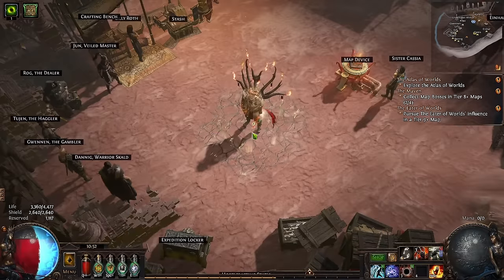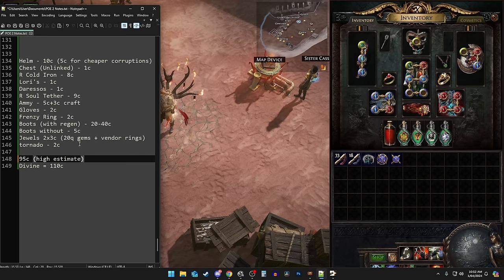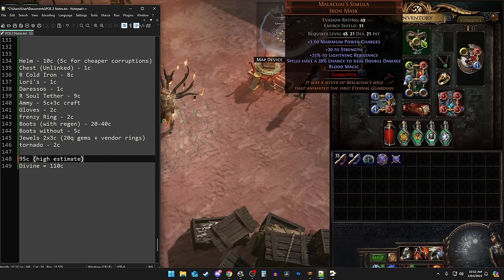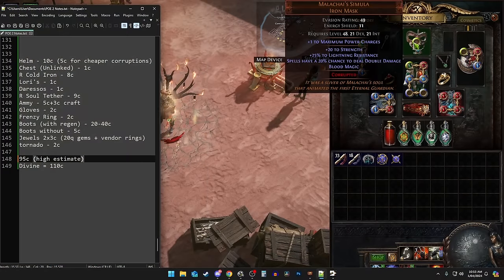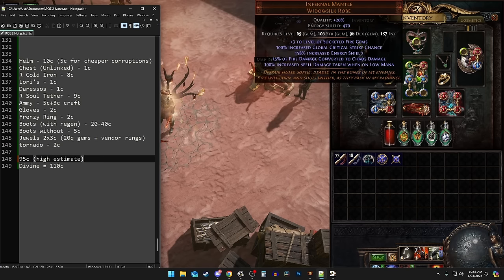I'll give you a look at the gear and an idea of the budget and how it comes in under one divine. The helm is Malachai's Simula, a 1-chaos item. However, as it is so common, it's very easy to get good corruptions on it, and even plus-1 power charges — probably the most expensive — is only about 10-20 chaos. There's one that's been up for 3 hours right now for 10 chaos, so there's not much competition. Good corruptions like regen, energy shield, and life can be had for 5c or cheaper. The reason we use Malachai's Simula is not only does it give 20% chance for double damage, but it also gives us Blood Magic without having to get that on the tree, which is important when paired with Infernal Mantle.